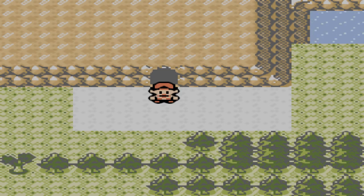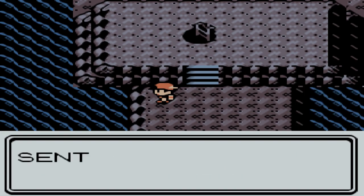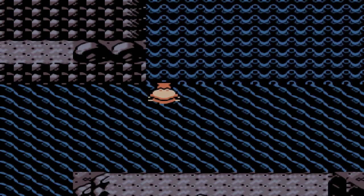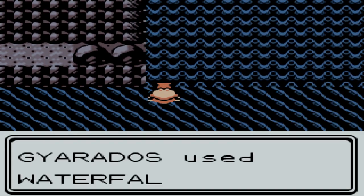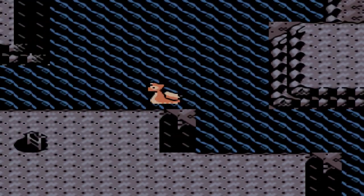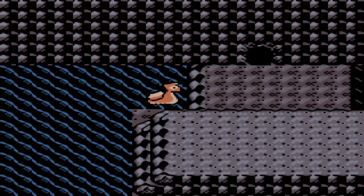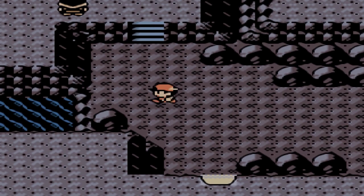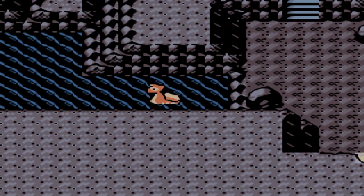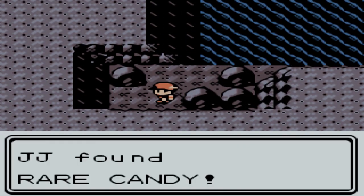Next up we're at Mount Mortar. Go through the middle entrance and surf on the water instead of going down the ladder. You'll also need a Pokemon that can use Waterfall. Use Waterfall to go up, then head around to the left and back up again. You'll see a cave entrance; head towards the water on the left-hand side and surf all the way to the left. You'll find a small patch of land with a rare candy in a Pokeball.